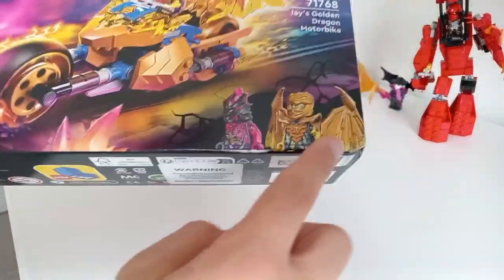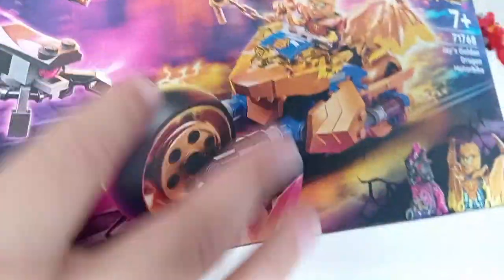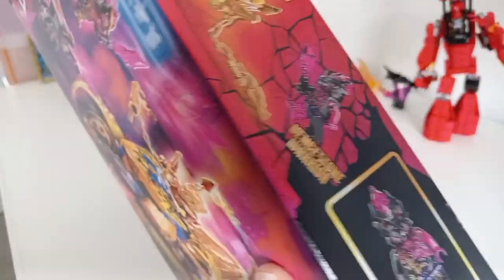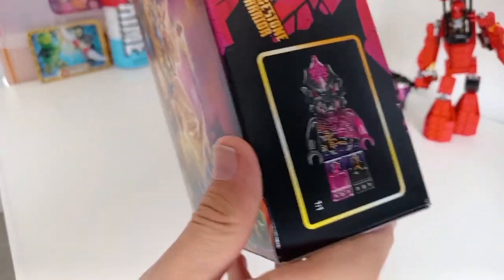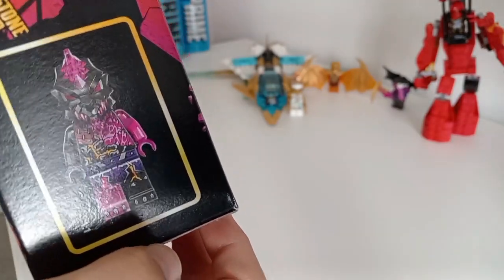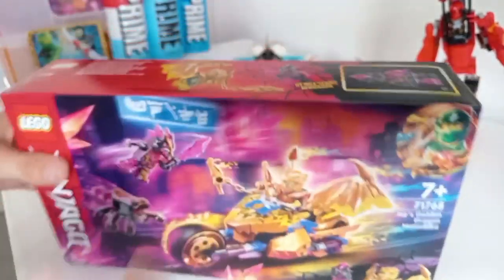On the front you can see the two minifigures. There is the spider thing that recruits the Crystallized members, although it's not really accurate. Here's a closer look at the Vengestone Warrior — if you look closely you can see the crystals and the Vengestone marks sort of make a six-pack. And we've got Golden Dragon Jay with his nunchuck.